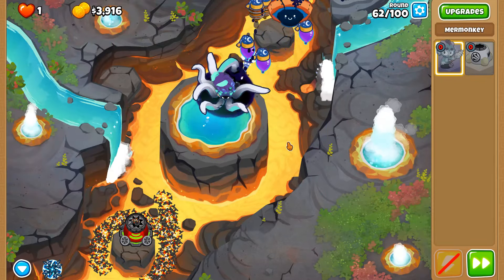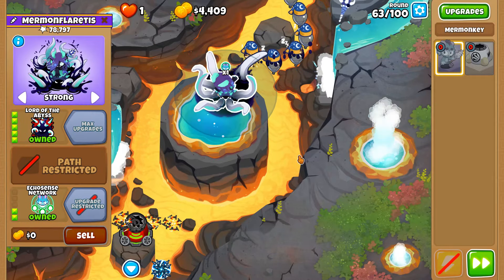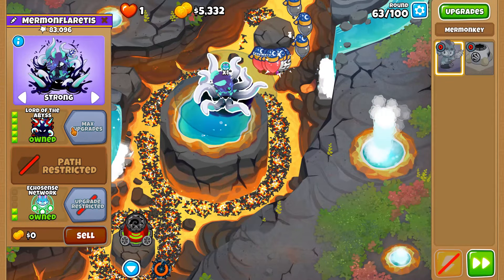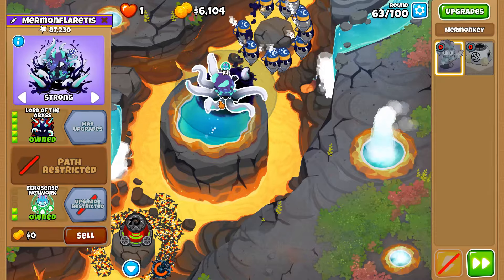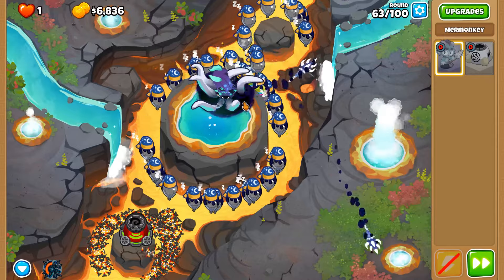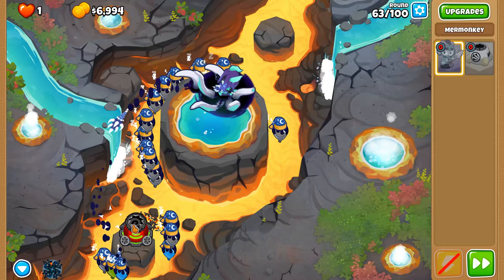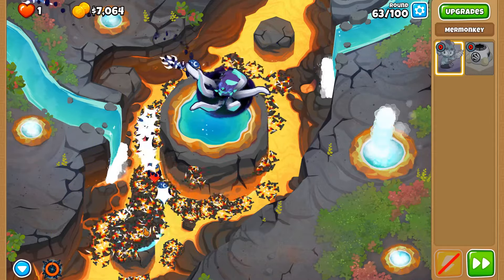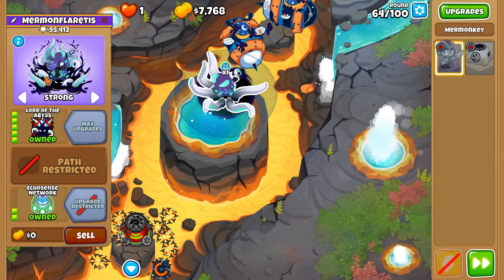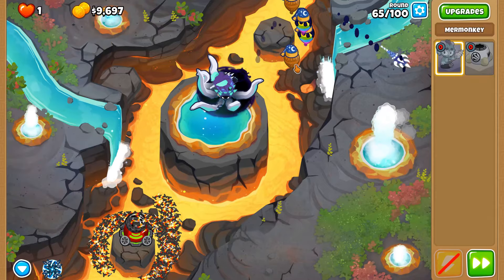Round 62: thankfully the Lord of the Abyss is the best way for mer monkeys to deal with purple balloons, because it's been given a buff in update 44 — rather than having the sharp damage type it's now the shatter damage type, which is the same as sharp but you can actually pop frozen balloons, which is pretty cool. I may have cast the spike storm ability a bit too early on the round, but no worries. The weakness here is definitely lead balloons, DDTs, and BADs.